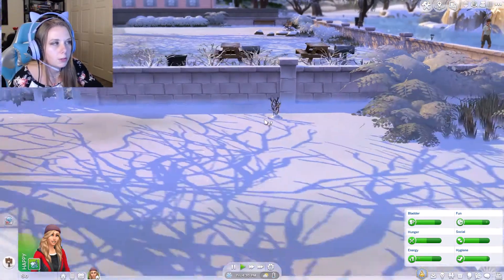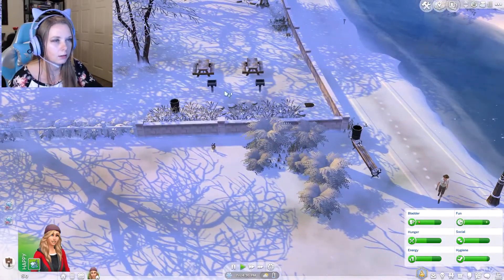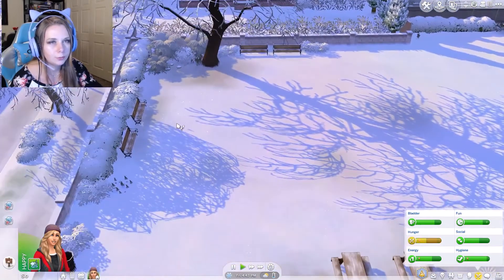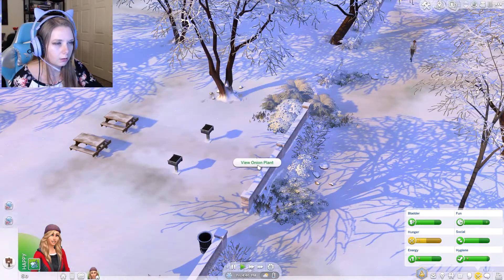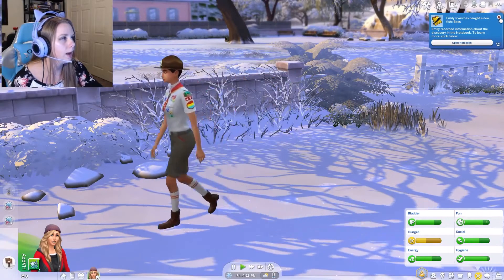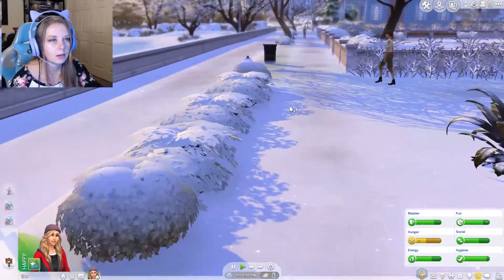We have a rose bush in the backyard and another spot to dig. There's another rose bush and an onion plant. Oh look, there's a girl scout walking around. We caught a bass — worth $21! We'll save that for dinner, but if we get any more we can start selling and get some money.